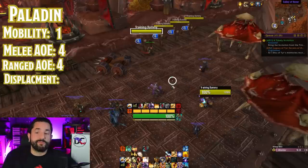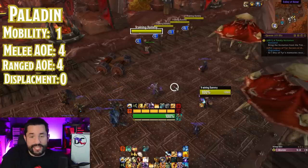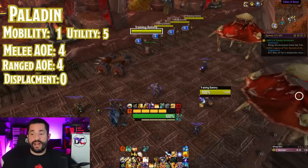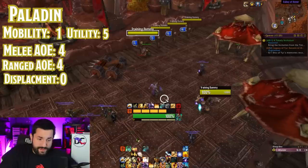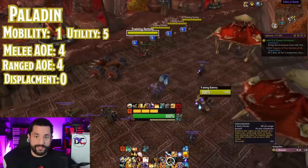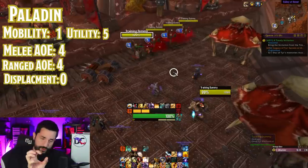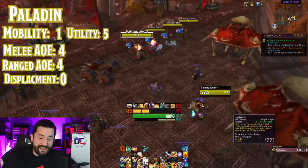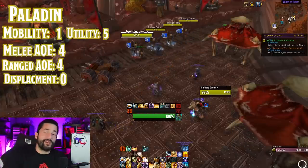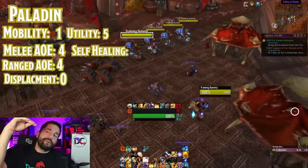But what's not great is their displacement — it's also a zero. Paladins have nothing to displace any enemies whatsoever. But we follow that zero with a five for utility. Their utility is a five — they now even have a combat res. They have an aura that affects the rest of their group, Blessing of Freedom to free people who are slowed or rooted, Blessing of Sacrifice reduces damage someone else takes, Blessing of Protection protects them from physical attacks. They have a single target stun, Repentance as a CC, and they can cleanse toxins and diseases.